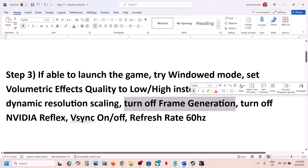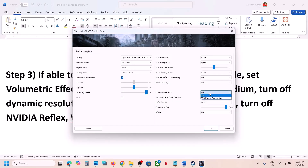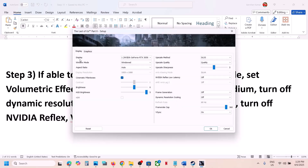Turn off Frame Generation — if it's enabled, just turn it off and check. Next, turn off NVIDIA Reflex. Go to Graphics, then Display, and you'll see NVIDIA Reflex Low Latency — turn this off, launch the game, and check.